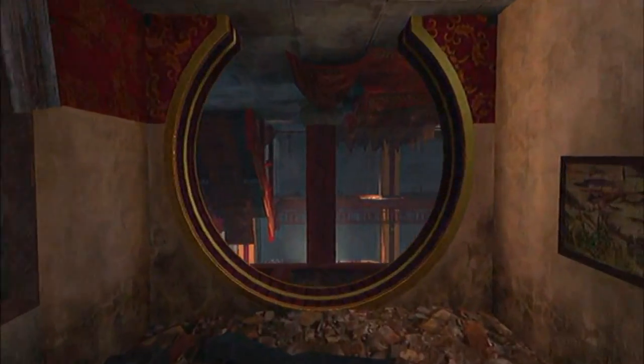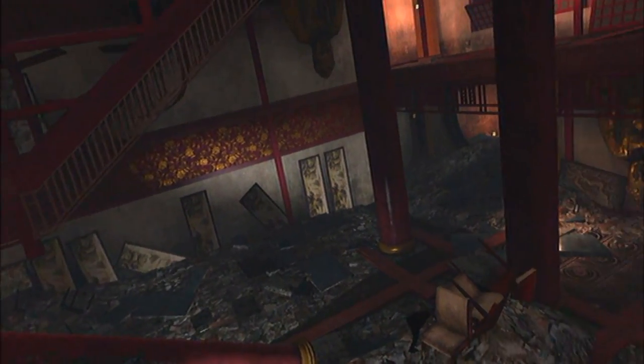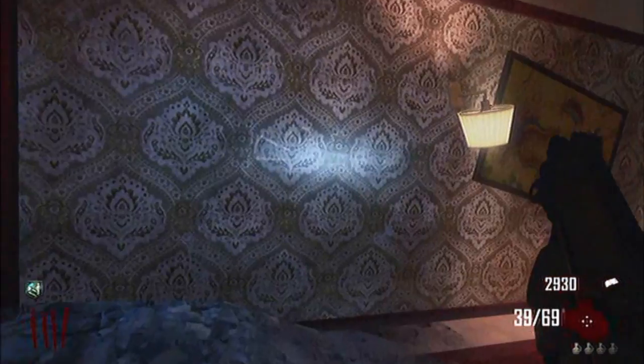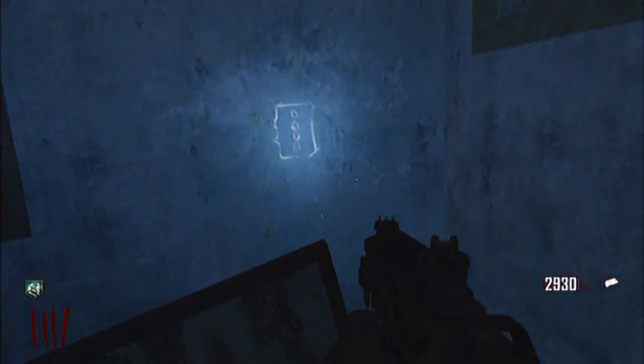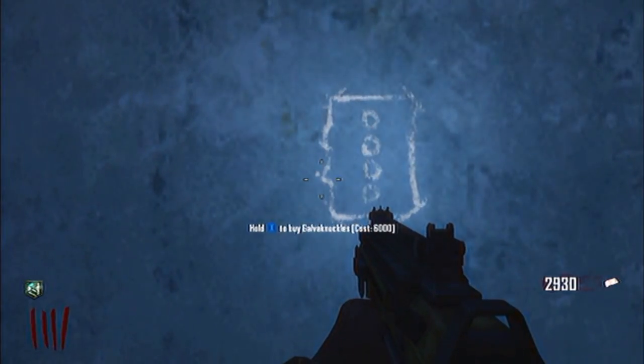The second location is the overturned building. This is the top half of the spawn building which had been inverted. Here you will be able to find the mystery box, the M-16A1 for 1200 points, the Galvinuckles for 6000 points and the AN-94 for 1200 points.